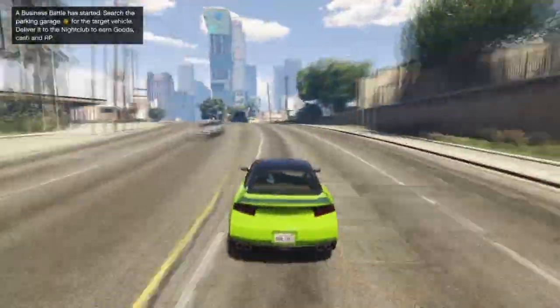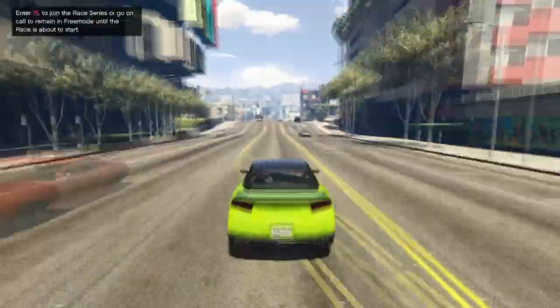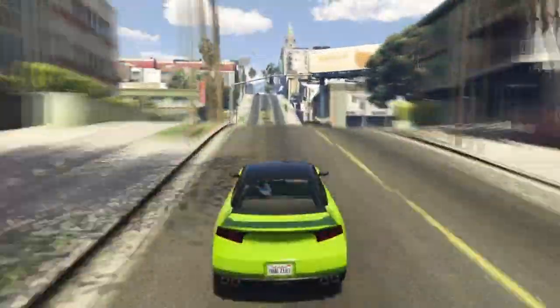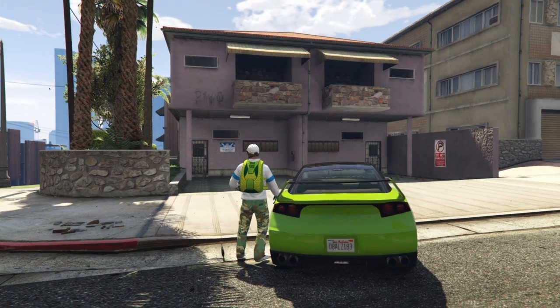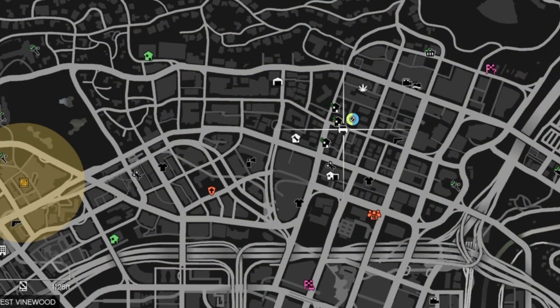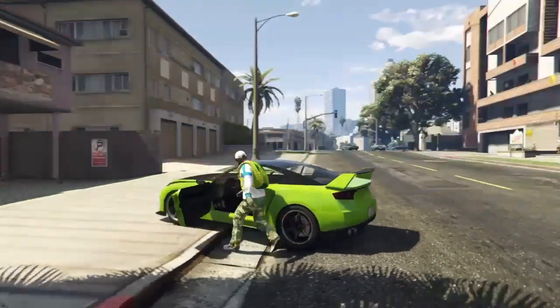From here, all you need to do is call out the vehicle that you're going to be replacing and head to the give cars to friends location. Once you're at the location, your friend should be here with the vehicle you're going to receive. Open up the interaction menu, go to services, and request your MOC. If you stand roughly where shown, facing the opposite direction, the MOC should spawn directly behind you — right exactly where we want it.